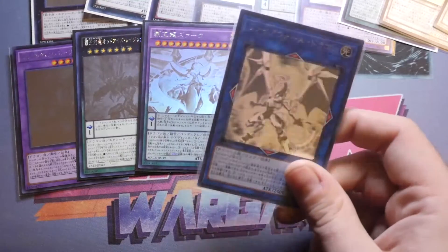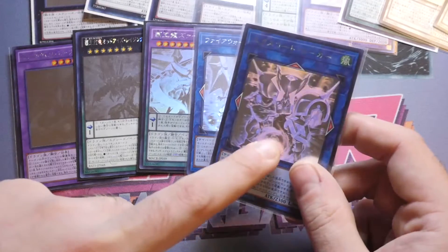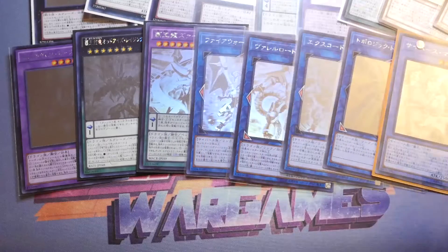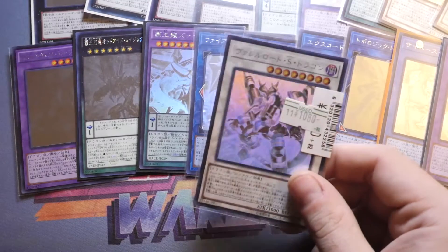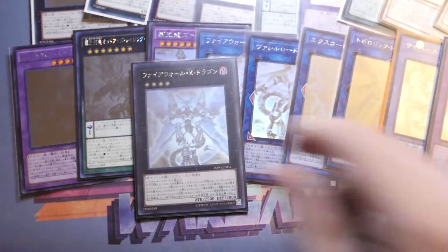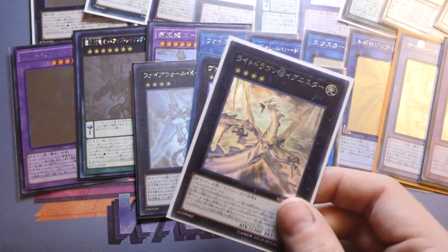Then Firewall Dragon as the first ever Link Ghost Rare, followed by Borrel Load Dragon, which looks absolutely amazing as a Ghost. Then Xcode Talker — really badass, love the effect on it. Topologic Trisbaena, Cyverse Wizard or Magician, Clockwork Night, Savage Strike Dragon — really badass as a Ghost too — Firewall Exceed Dragon, Borrelxcharge Dragon, Firewall Fluid Dragon, and finally to date from Ignition Assault: Ignister Prominence the Blasting Dracoslayer.